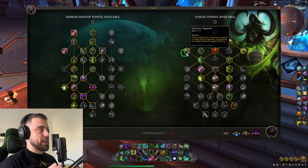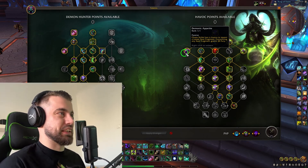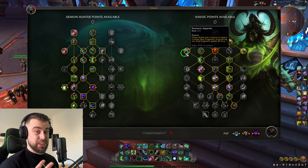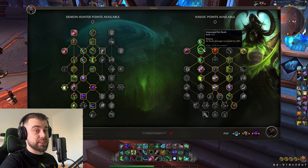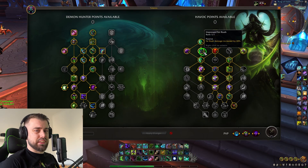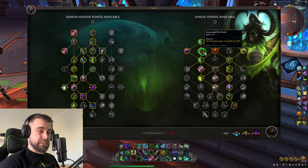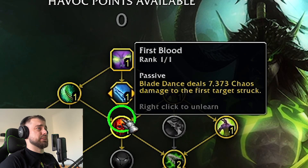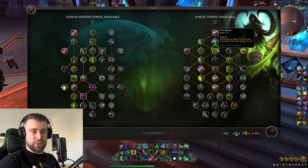We have Demonic Appetite. Before we would have to choose between Demonic Appetite and Demon Blades, but now we don't have to, so we're going to pick it. Chaos Strike has a chance to spawn a Lesser Soul Fragment. Consuming any Soul Fragment grants 30 Fury and self-heal. We take Improved Fel Rush - Fel Rush damage increased by 20% - and it ties up with Blazing Path which gives us 2 charges. Some of these talents are self-explanatory, and if you've been playing Demon Hunter for a while or watched my guides, some are intuitive. We're going to get First Blood, obviously, because Blade Dance deals more damage to the first target struck. We want to maximize that Blade Dance damage as much as we can.